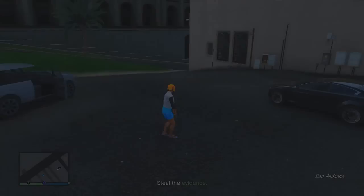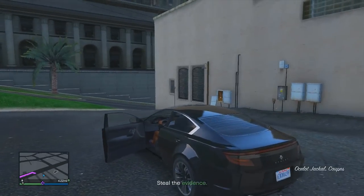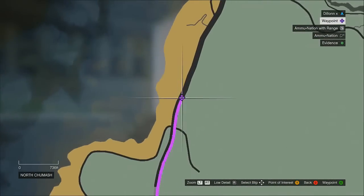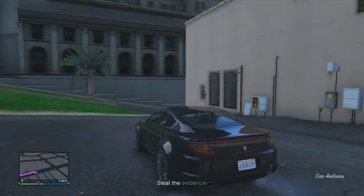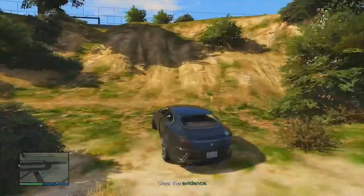Once you've started the mission and spawned into the game, go ahead and get into any random vehicle nearby, then come to this location on the map. This location is just outside of Fort Zancudo, and once you're over here, take a run up in any vehicle and drive straight up this hill to enter the base.